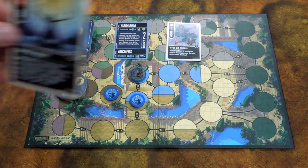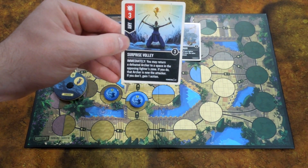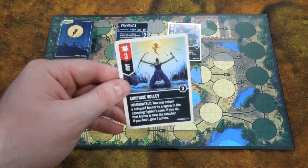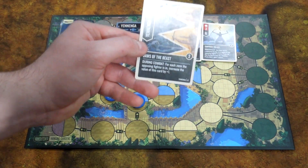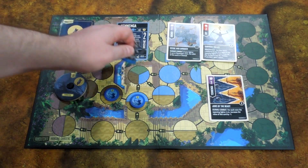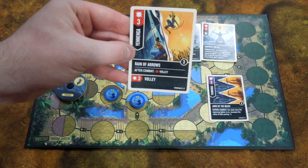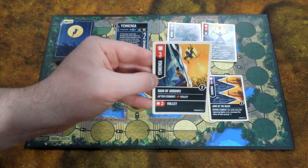She has Surprise Volley, which is a three attack card usable by anybody. You may immediately return a defeated archer to a space in the opposing fighter's zone and that archer is now the attacker, but if you don't, you can gain an action. Yanenga also has Jaws of the Beast: for each zone the opposing fighter is in, increase the value of this card by plus one. On the Hanging Gardens, that could be an additional three damage — six damage altogether depending on what they block with. She also has Reign of Arrows, a three attack, and after combat you can Volley, which is another three attack.